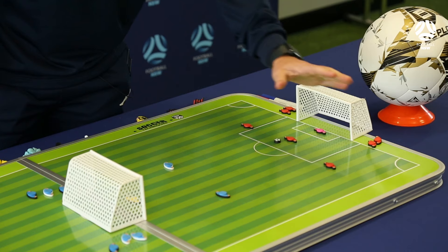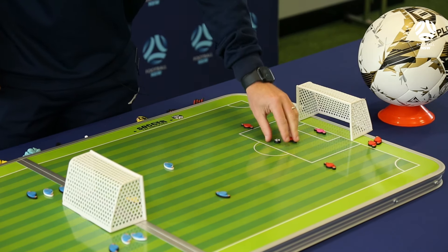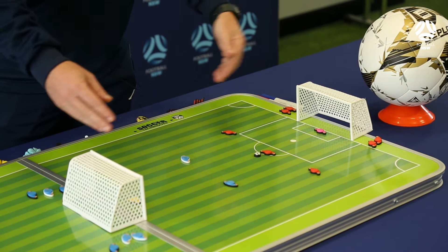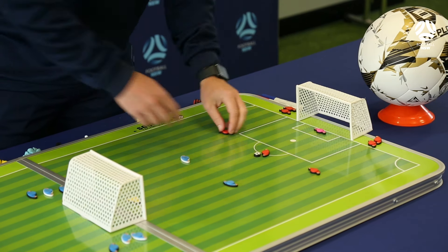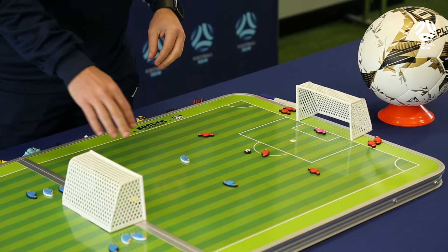This starts as a 3v2, so you could be the coach and play it in, or they can just step forward — however you want to do it. We've got three reds versus two blues, plus two goalkeepers. If you didn't want goalkeepers you could use mini goals. The idea is that we try and create either a 2v1 or something somewhere so that we can get a player free.